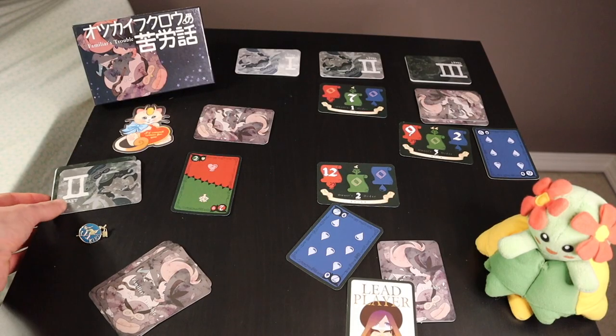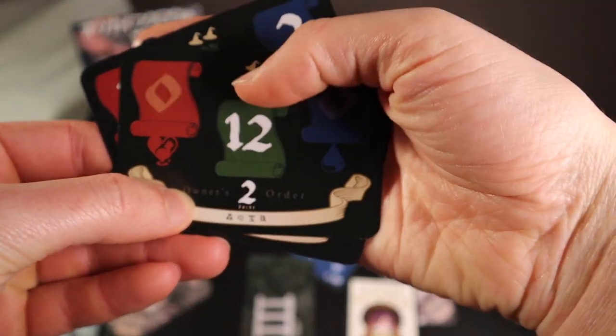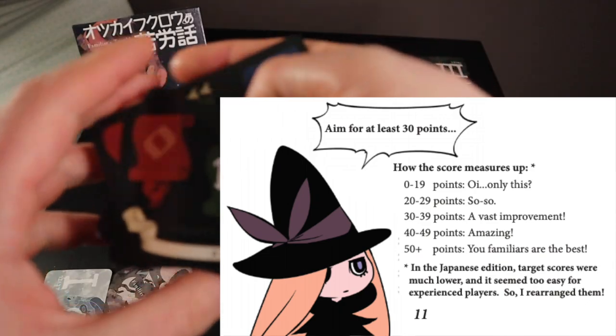After all the tricks have been played, players count up the total value of all the Aarons they won in the points section. Then, according to a chart which I'll include from the English rules, they will see how well they did. That is Familiar's Trouble. What I really like about this game is it helps players work as a team through its mechanisms. When you're the lead player and can't directly say what you're going for, you can optionally pass a card to communicate, or optionally take tasks or Aarons out of the available slot. The mechanisms themselves help you communicate with your players and reinforce teamwork. It's nice when a game has limited communication but still gives players the tools to communicate and really work together as a team.